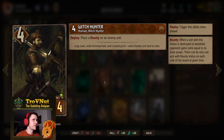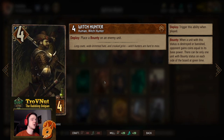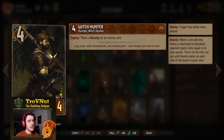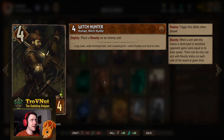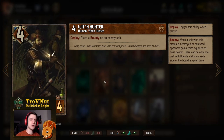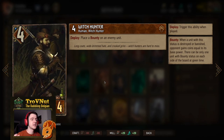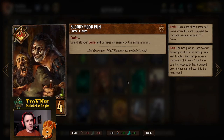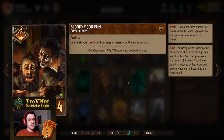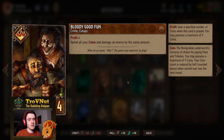Now we have a single Witch Hunter — four power for four provisions. On play, you place a bounty on an enemy unit. Bounty is a status effect where when you kill that bountied unit, you gain coins equal to the base power of that unit — not the power it had when you applied it, just the base power. This deck tries to balance both damage and bounty application to make the perfect archetype.